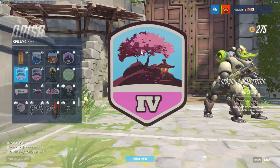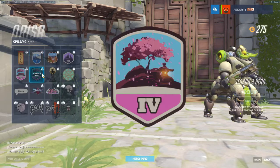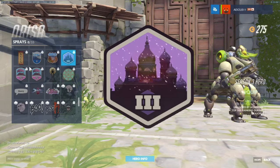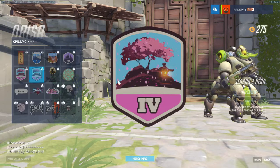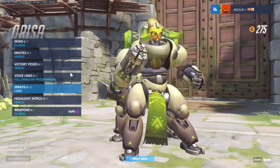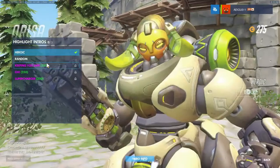Let's look at the Season 4 ones. This is really cool — it's going to be in the Asian-themed event. I really like this one. I'm a little disappointed I didn't get the Top 500 one for Volskaya because I really love the snow, but I'm probably going to get Top 500 for this one. I ended in Silver this season because I'm trash, but I really like this spray — it's pretty cool.